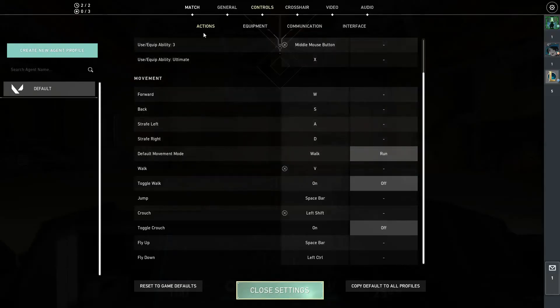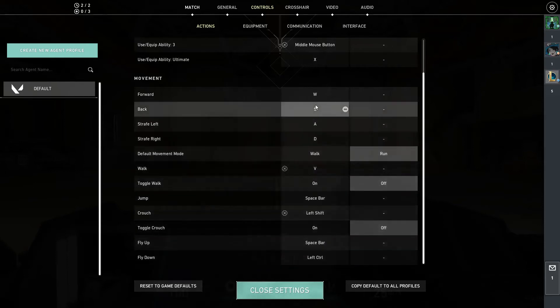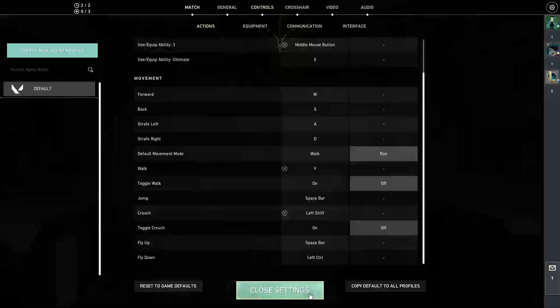The way I found to fix this is: go into Settings, then Controls, then Actions, and select Reset to Game Defaults. Once I did this I was able to shoot again, and I just put all my normal key binds back and everything was fine.